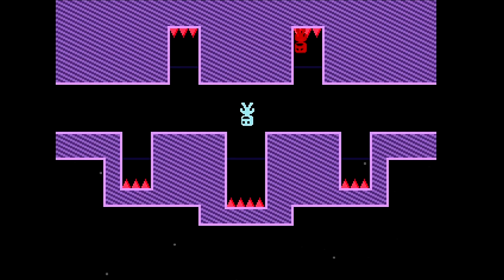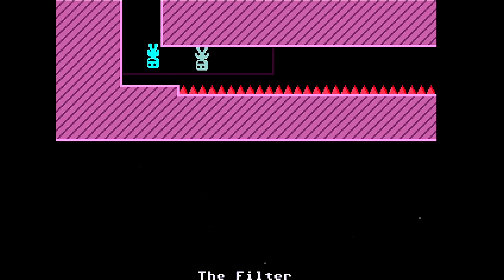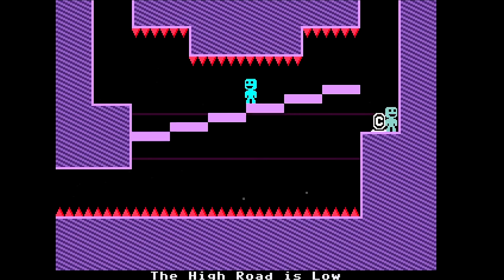VVVVVV is another classic indie game — a precision platformer where you use gravity to flip between the ceiling and ground to navigate the environment. This one's incredibly difficult, and playing it in co-op you'd better have a good partner, otherwise it might not work out.